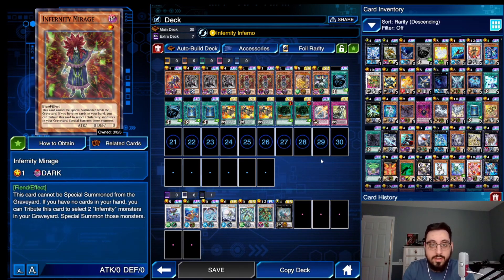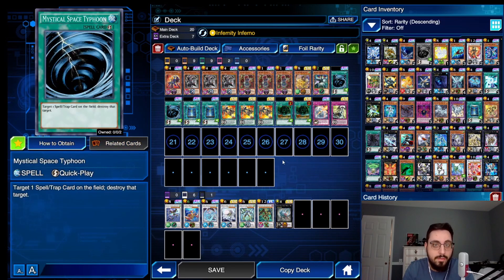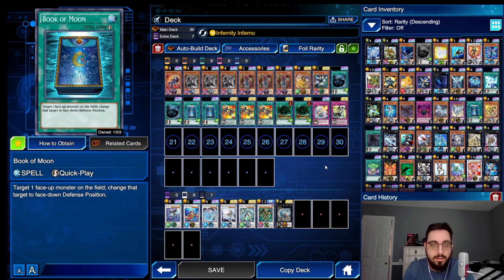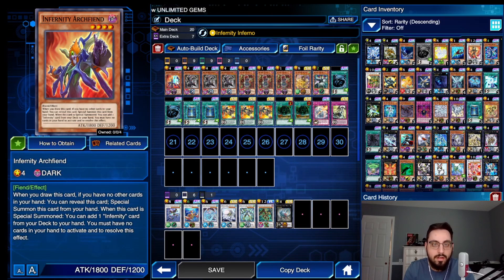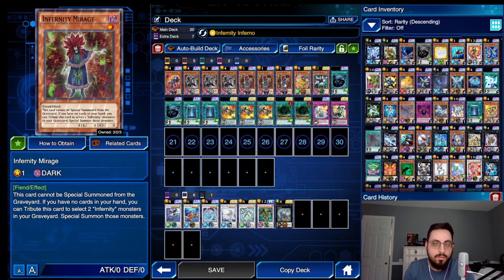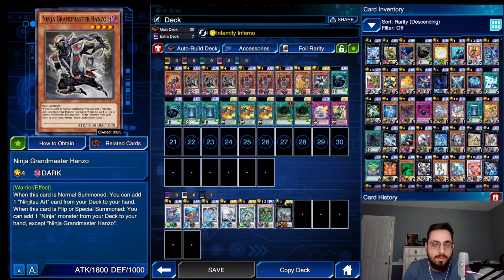So that's absolutely nuts. We have Hanzo to clear back row, Trunade to clear back row, MST to clear back row, Book of Moon to deal with monsters. Very cool overall. If you don't resolve the combo — like if you have Hanzo and they don't summon anything, they just set passively — you can just make Diamond Dire Wolf with the Archfiend, try and force a back row, and then you have Launcher to bring back the Archfiend. Otherwise you still have Trunade and MST to deal with back row, so even if you have Hanzo, you have the Diamond Dire Wolf to clear it before you go in.